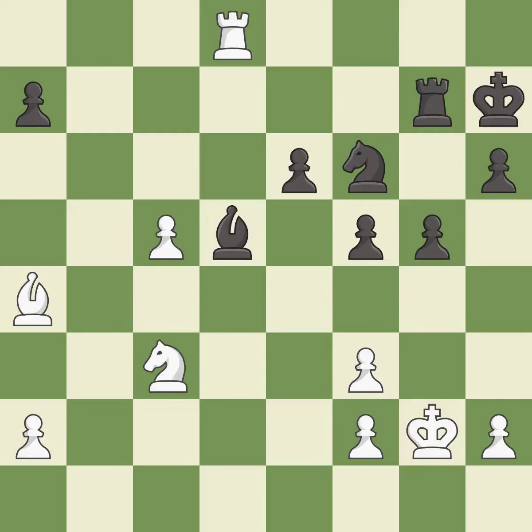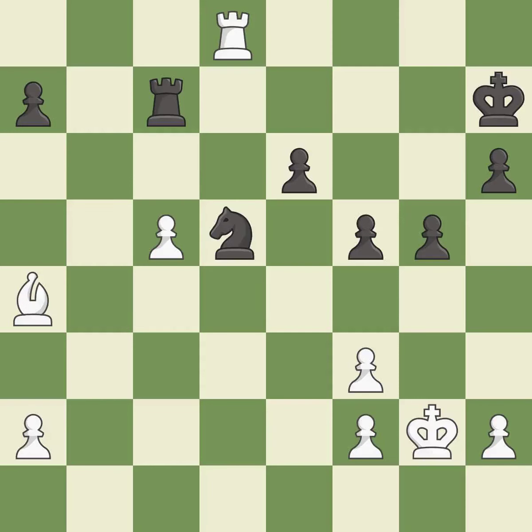Takes back. This threatens to push a passed pawn towards promotion — it is excellent. This is the only good move — it is a great move. This is an equal trade. This is the only move that works — it is a great move. Recaptures. This is the start of the endgame and black is equal.